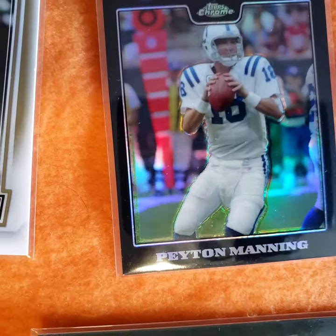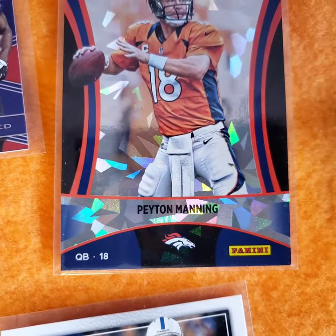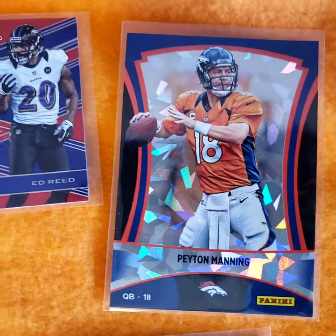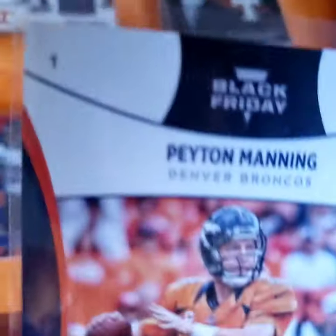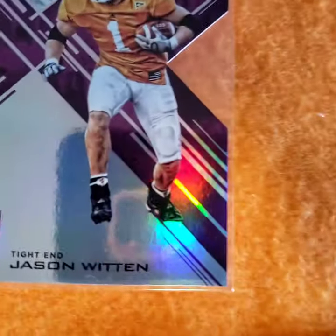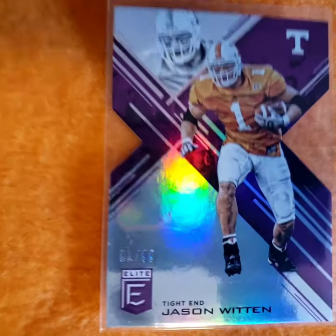Couple number cards, a refractor - refractors always sell. Not sure what we call these - chipped eyes, something like that. Black Friday nanny card. But Peytons and the Wittens - as I showed you the Witten here, here's a purple Witten from my high school colors.